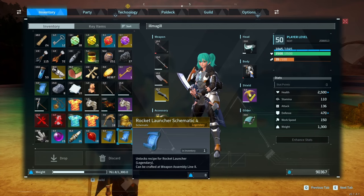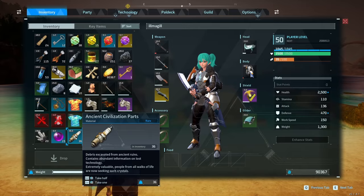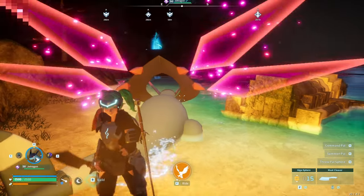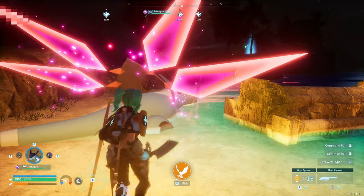In about two minutes of doing this, I got the rocket launcher schematic, the heat resistant pal metal armor schematic, and a ton of ancient civilization parts. As you can see, I still have my Jetdragon.